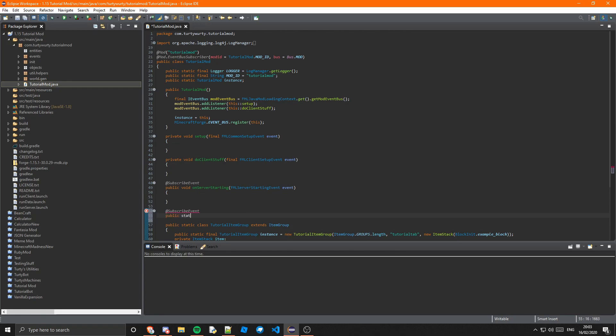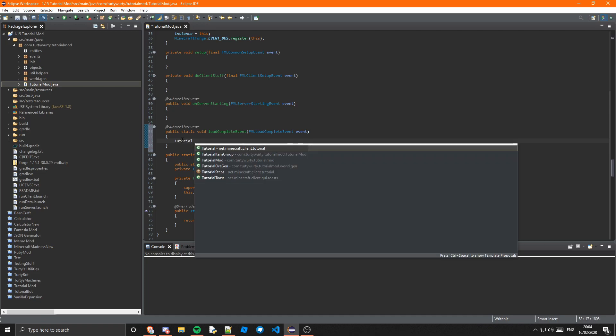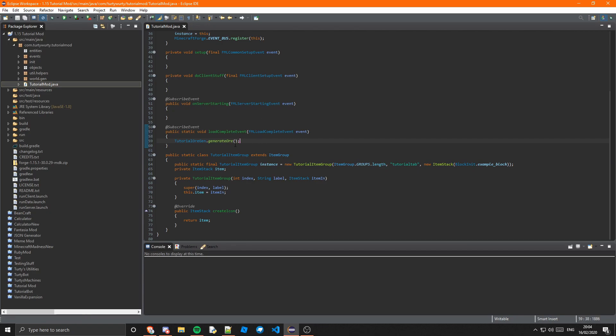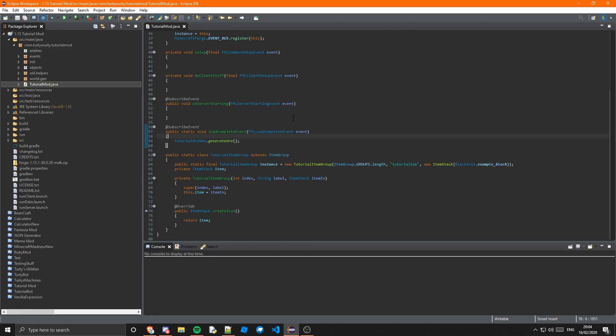This method needs to be public static void, and I'm going to call it loadCompleteEvent. It takes in FMLLoadCompleteEvent and we'll call that event. Inside we simply call TutorialOrGen.generateOre. We need to make sure this is done before the server starts, and it is because FMLLoadComplete fires way before the server starts. If it ran after the server started it would crash, because you can't do it post-server-started.